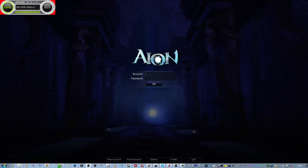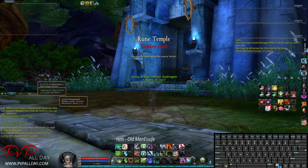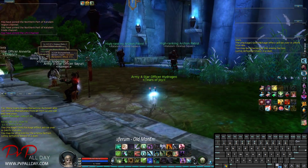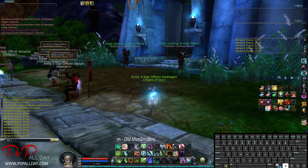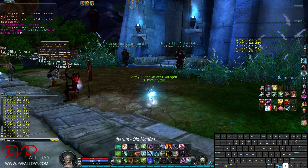So let me log back into my account and show you the difference when using this program. Alright, so again, the keyboard is in the bottom right corner. Let's start with the ping to show you the huge difference. You can see the difference here — my ping was spiking up to like 150 before without using this program, and now it's pretty much stable at 22 to 31, so it's a lot better, as you can see.